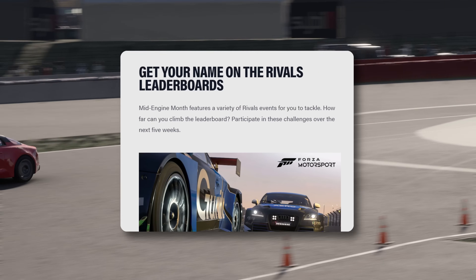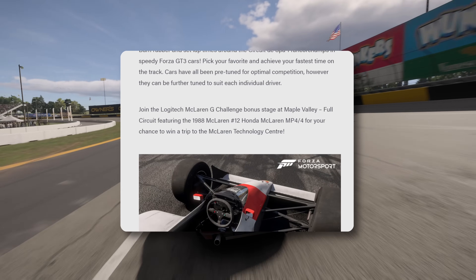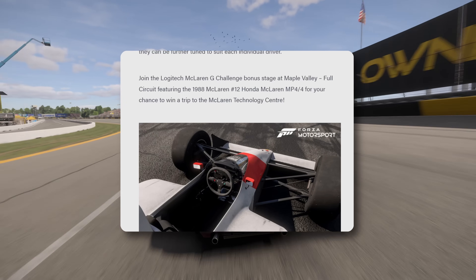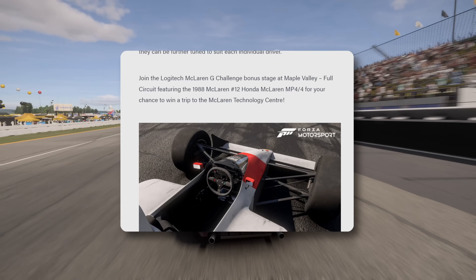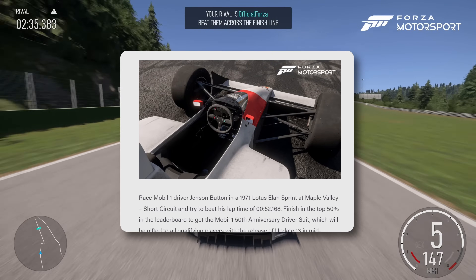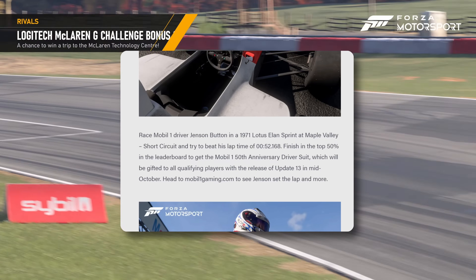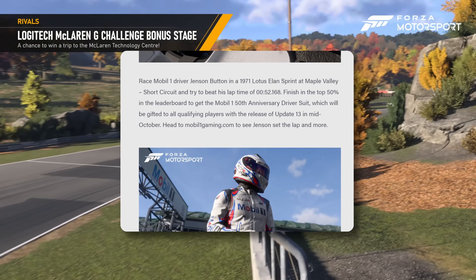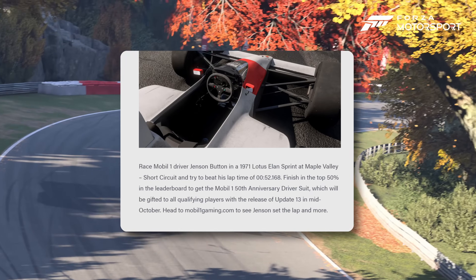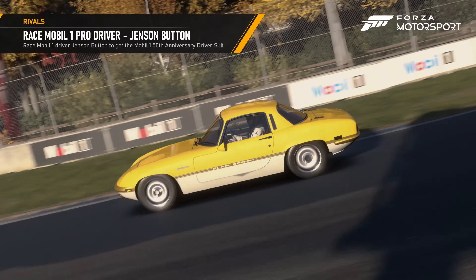For rivals this mid-engine month, there's a McLaren GT combination — I've done this with Lucas Blakeley of McLaren Shadow, so I'll get a video up of that time trial. There's also a bonus stage where you can win a trip to the McLaren Technology Center. Then there's the Mobil 1 rivals event with Jensen Button where you can win a race suit.